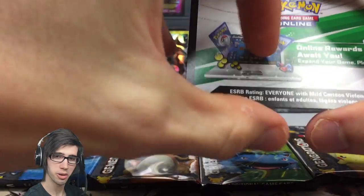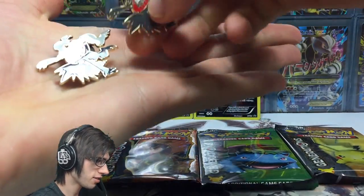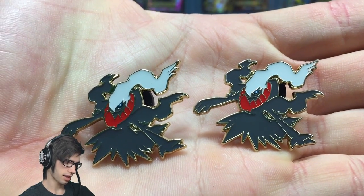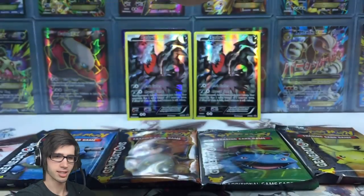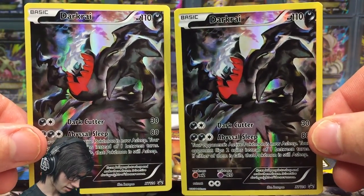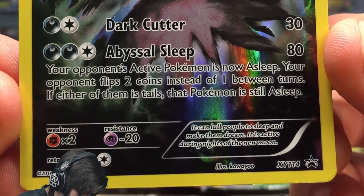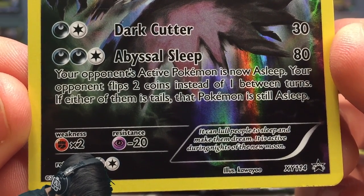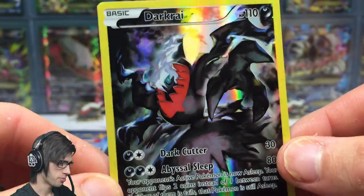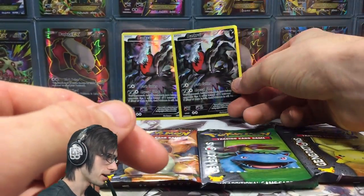We've also got the codes for the Generations packs on TCGO — I may potentially give one of these away in the future, as I've got another two Darkrai boxes as well, so keep an eye out. Then we've got the pins — they're a little smaller than the other pins but the detail in these ones is a lot better. I'm going to favorite Darkrai of course. And we've got the promo card: Darkrai with 110 HP, Dark Cutter, and Abyssal Sleep. Abyssal Sleep makes your opponent's active Pokemon sleep — they flip two coins instead of one between turns, and if either is tails that Pokemon stays asleep. So you get less than a 50/50 chance of waking up — Darkrai is my main man!